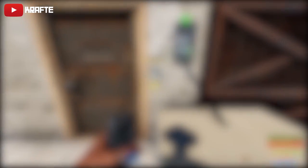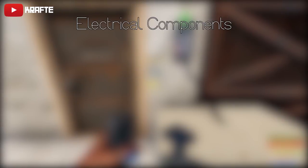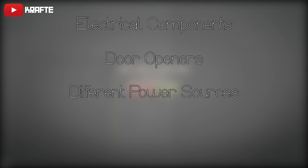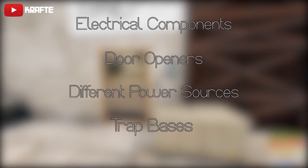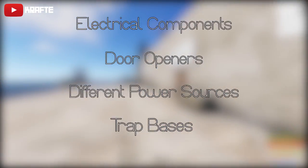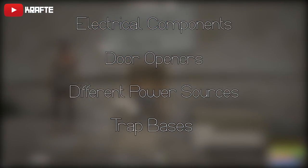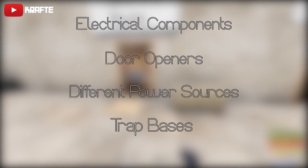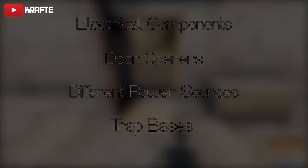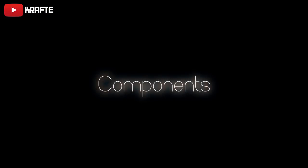I will be structuring this video in four different parts: the scrap it takes to research components and their ingredients, how to find the components, how to use timers and switches on doors, all the different power sources in the game and how to use them, some examples of traps you can use to get some cheeky loot, and a cool trick to close all of your doors at once. At the end of the video I'll also share my opinion on this update.